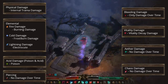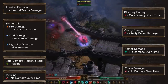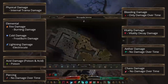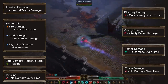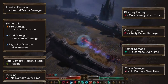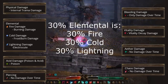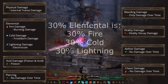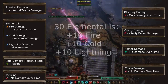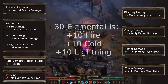Elemental damage is divided into fire, cold, and lightning. If you have a plus-percentage elemental bonus, it adds that percentage to each type individually — so 30% elemental means 30% fire, 30% cold, and 30% lightning. However, flat elemental damage is split equally: 30 flat elemental becomes 10 fire, 10 cold, and 10 lightning. All elemental damage is increased by spirit.